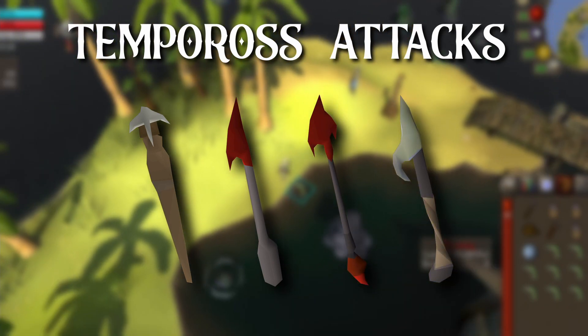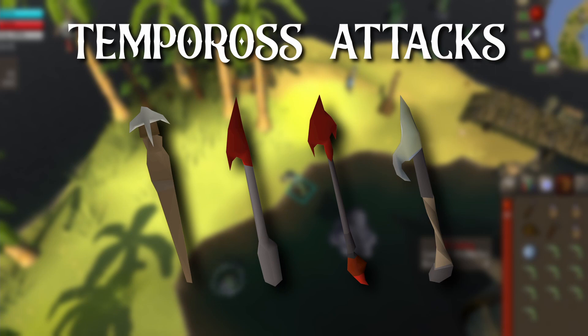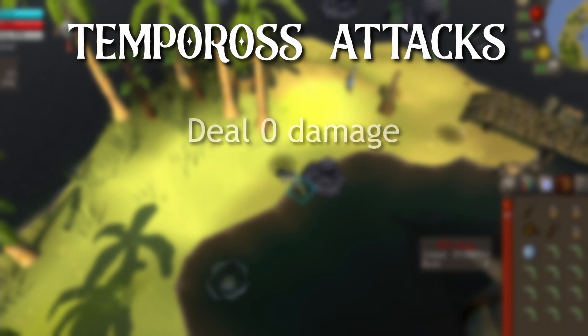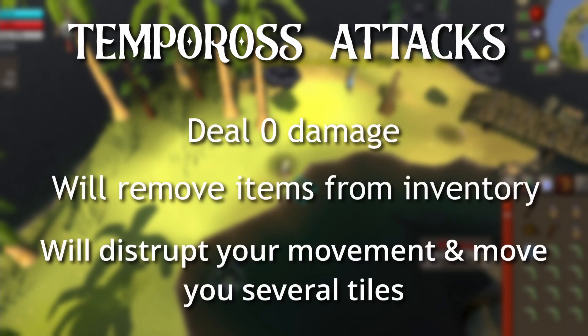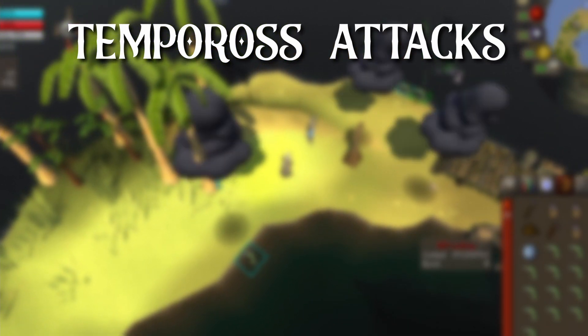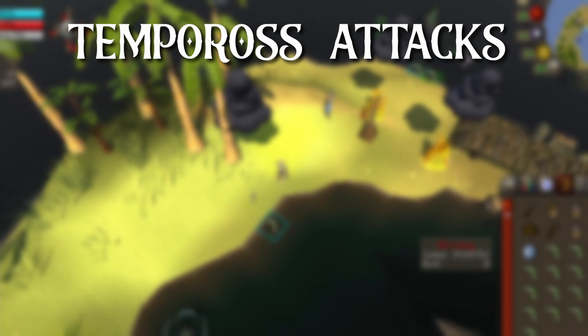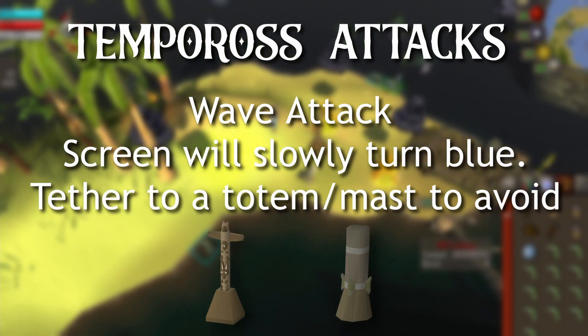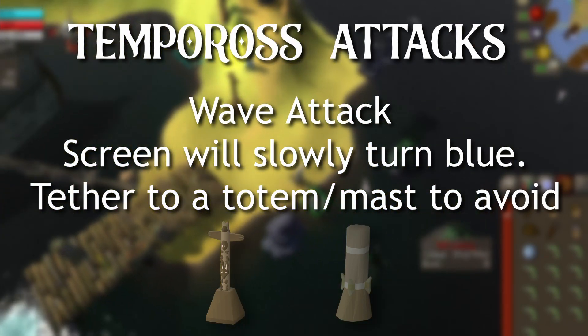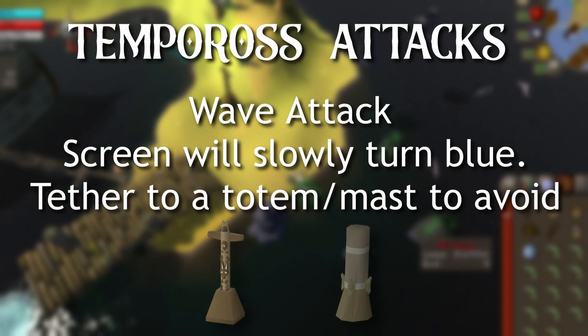It's important to know what to look out for during Tempoross, as its attacks can be a little annoying but are much easier once you know what to expect. They do not deal any damage, however they do disrupt your movement and can move you several tiles. There are three attacks to look out for. The first is the wave attack — you'll notice your screen slowly turning blue and eventually completely blue. This can be negated by tethering to a totem on the island or a mast on the ship.